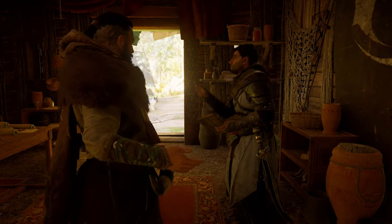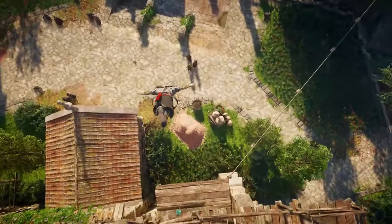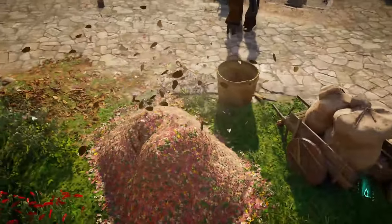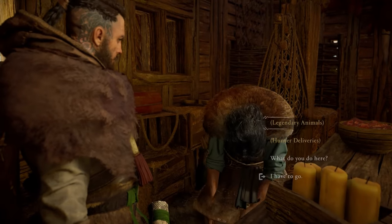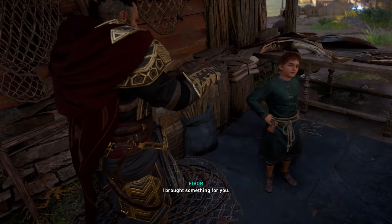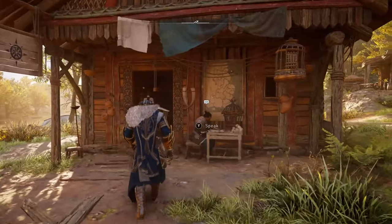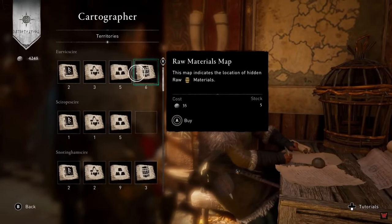The hidden ones bureau is also very important as you'll learn the leap of faith skill, be able to collect codex pages, as well as opening up a huge list of important figures to assassinate. The hunter's hut and fishing hut are also important for extra silver and special rewards, as well as the cartographer allowing you to purchase maps for each region, showing you the locations of abilities, skills and more.